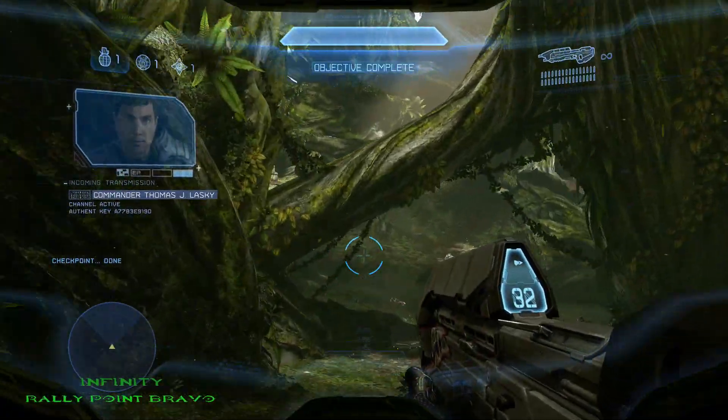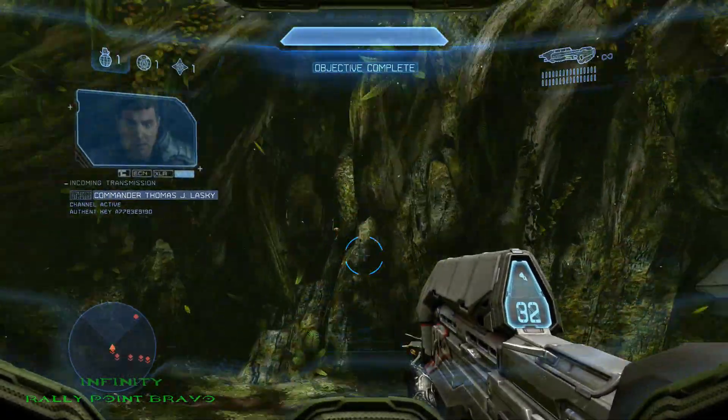The second MOA location on Infinity is located right at Point Bravo. You'll see it right there next to the door where you have to put Cortana in the panel.